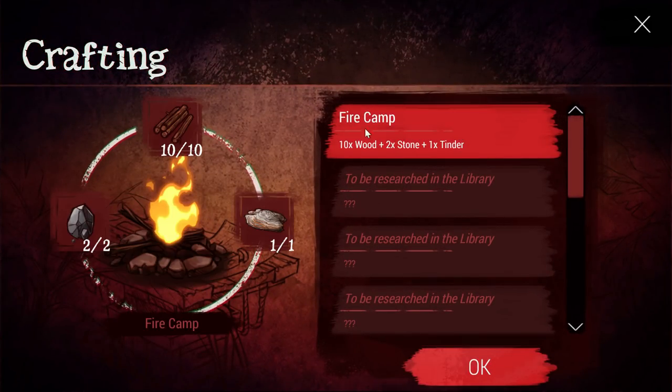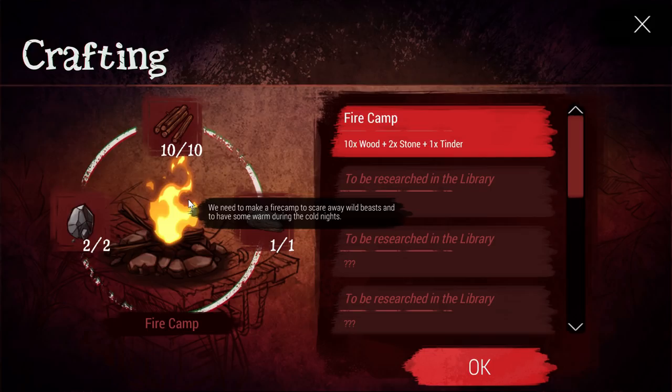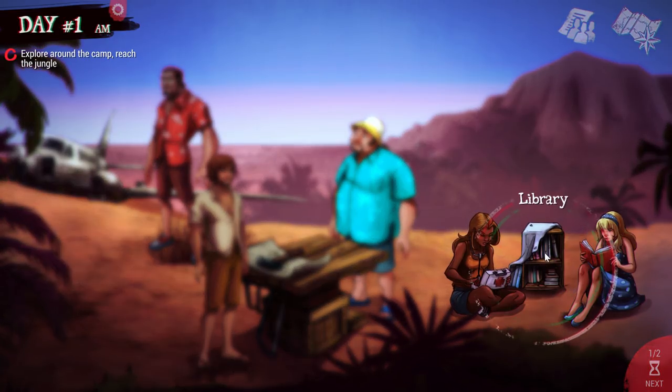We have to start building our first thing, and obviously that's going to be the campfire. Dead in Bermuda starts you off with 10 wood, 2 stone, and 1 tinder. Everything else you have to find, which isn't hard — you'll find things pretty easily.